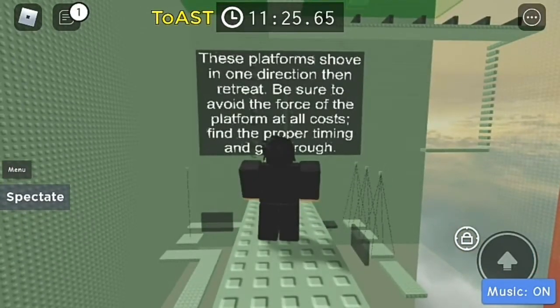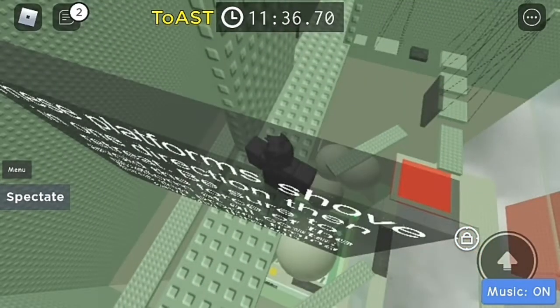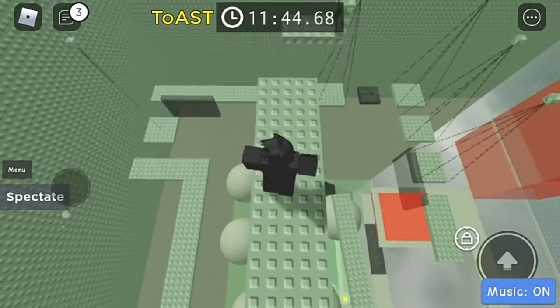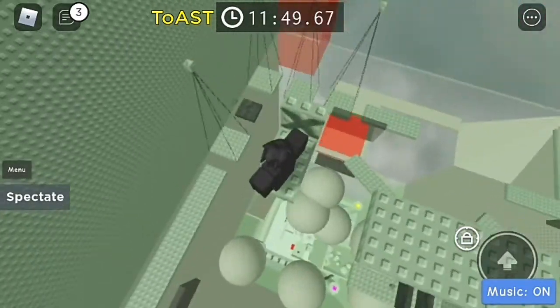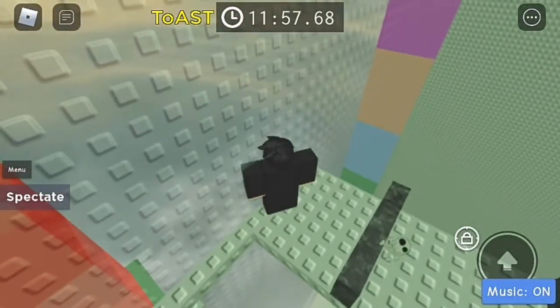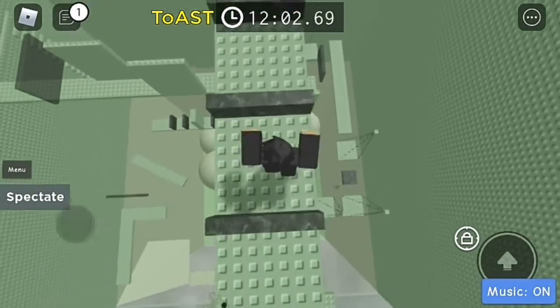These platforms shove in one direction but then repeat — be sure to avoid the force of the platforms at all costs. Find the proper timing and get through. Another X thing. There we go — that was actually kind of scary. Just imagine if I beat the tutorial tower in one video, but I'm low battery so that's not gonna happen. No checkpoints — that's pretty interesting.